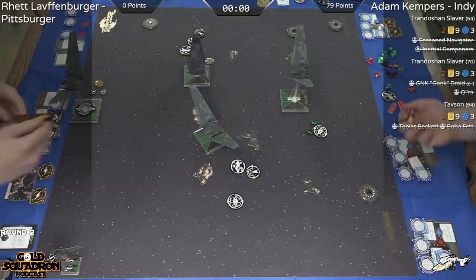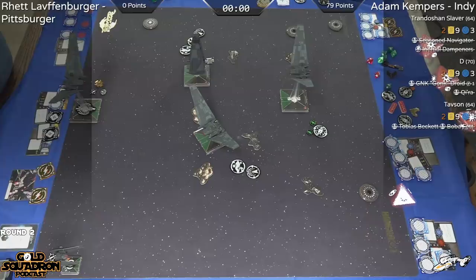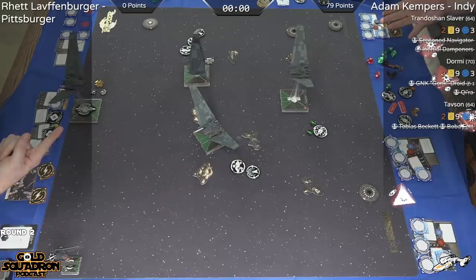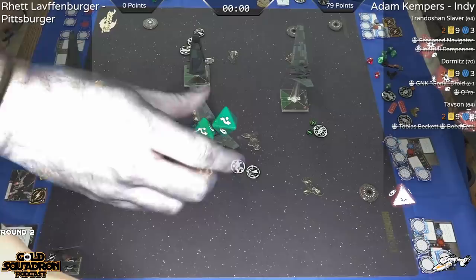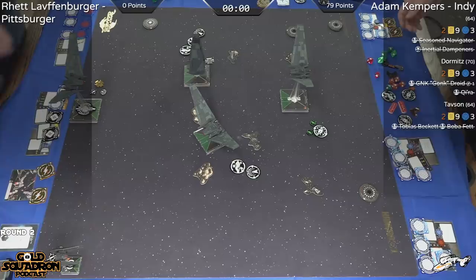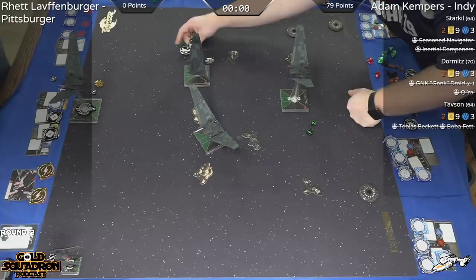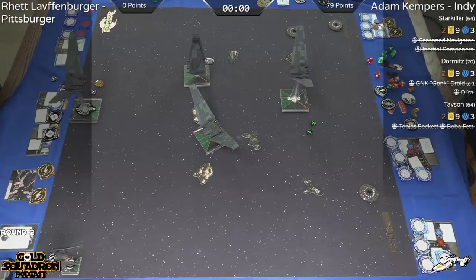Opening shots are ready. With the setup of hyperspace tracking and Upsilons, you really want engagement on the first round. Here we see hit, hit, crit, crit coming from one of those Upsilons. Keeping track of the Reinforced token there. Rhett's Upsilon has taken two already — I see two arrows, so it takes two more. Only one more because of the Reinforced. That does it for the first round — damage already on the board.